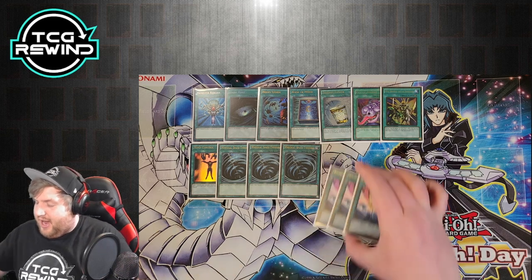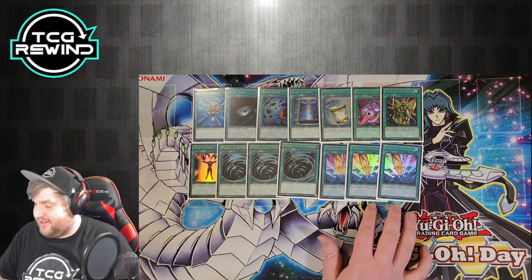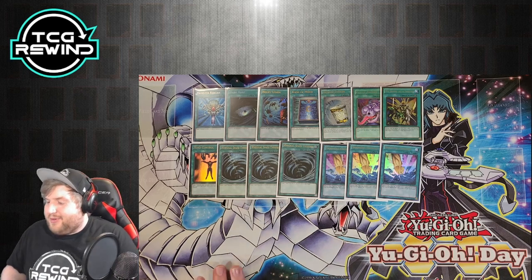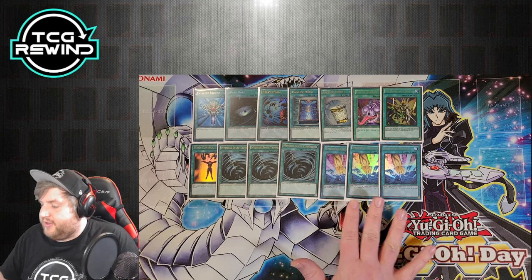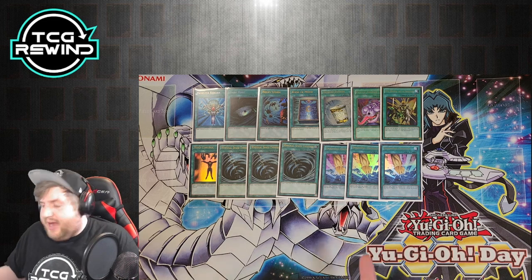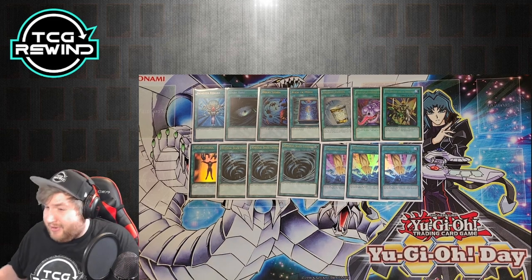We're running three copies of Smashing Ground — it's Landoise fodder but also a one-card out to Thunder King. This can smash over your opponent's Thunder King and get you into making your plays, which is why I really like maxing out on this card. You could make a case to run Dimensional Prison if you want more traps instead, but I really like Smashing Ground. It came up a lot where it would out random stuff for me.